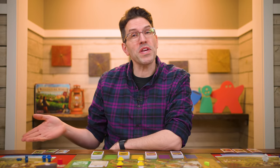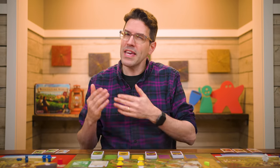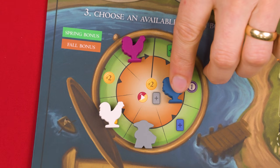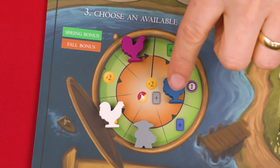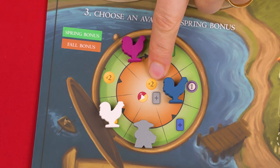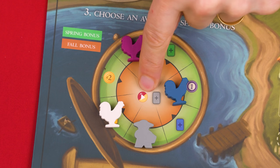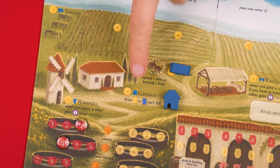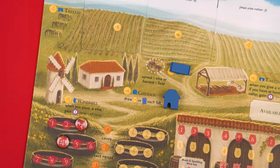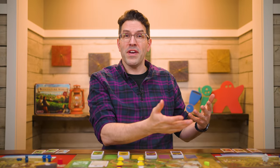When a player passes during summer, they immediately resolve the following fall steps even if other players are still taking actions. First, they move their rooster directly to the inner ring position of the wake-up chart, ensuring player order doesn't change. Then they pick any one of the benefits showing in the center: either two lira, drawing any one card, or aging one of their grapes. Also, if you have a cottage, you draw a visitor card at this time as usual. With your fall phase over, you just wait for the other players to pass and resolve their fall phases as well.